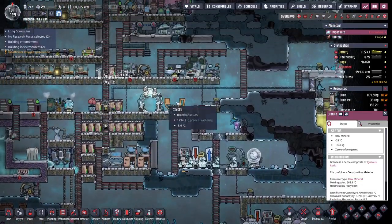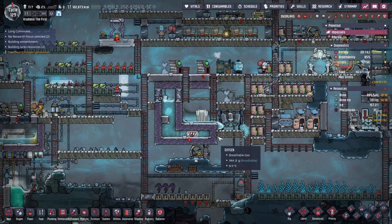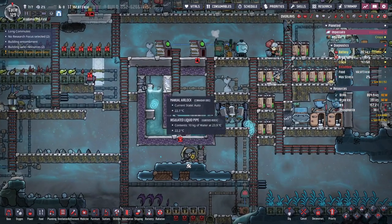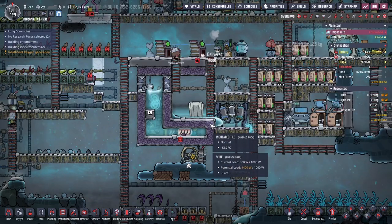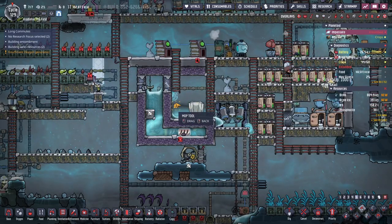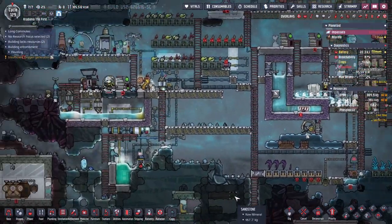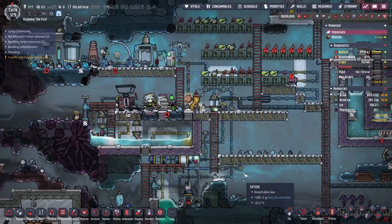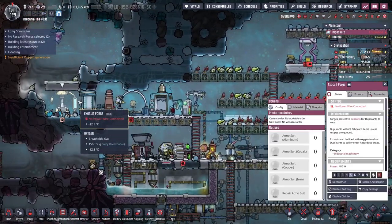I know people have massive bases by cycle 100. But at the same time, it's not trivially easy to get everything sustainable. I've just really enjoyed the slow process towards, okay, we're not having to use dupe labor for everything.